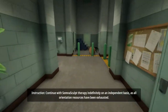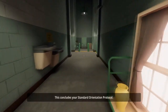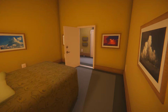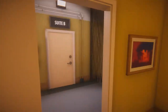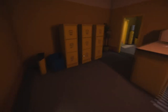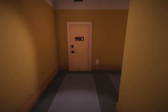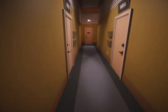So it's a maze. [Game dialogue]: Continue with Somnascult therapy indefinitely on an independent basis as all orientation resources have been exhausted. This concludes your standard orientation protocol. Goodbye. There we go - 3am. Now it is pretty much as simple as that to be fair. It all looks a little bit gloomy now. It's starting to get a little bit interesting. We're in this room - just keep walking round, keep hitting it, and keep messing about. Eventually, as you're going to see, you're not going to be able to get as far. It's going to keep pulling you back. It's all part of the game - you're not doing anything wrong.